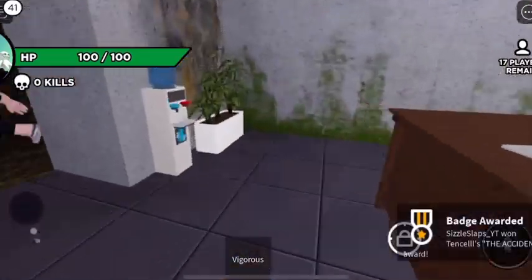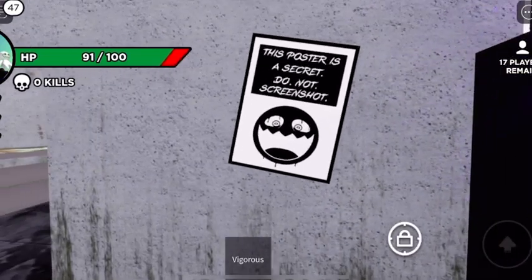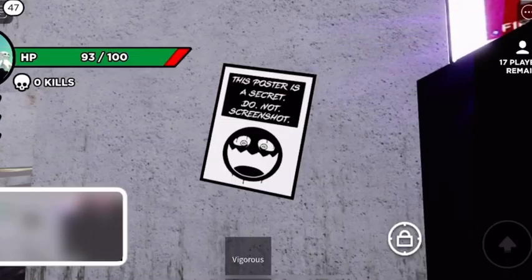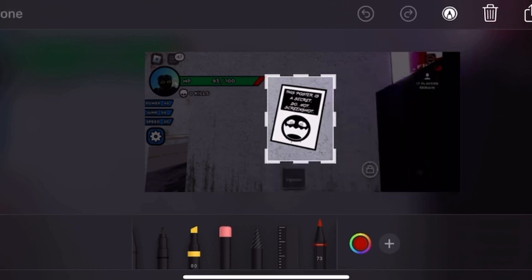I wanted to explore this place because it seemed kind of interesting. I saw this weird poster — it said this poster is a secret, do not screenshot. Well, you know me, I do everything that people tell me not to do, so obviously I had to take a screenshot of it. I don't know why they don't want me to screenshot this, but hopefully I don't get hunted down by the FBI.